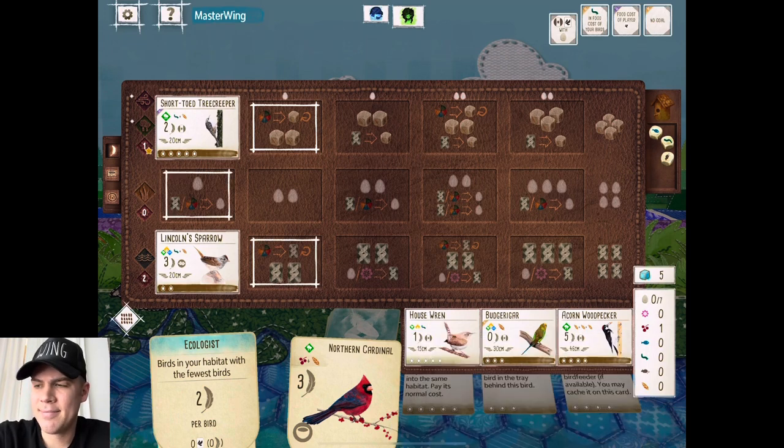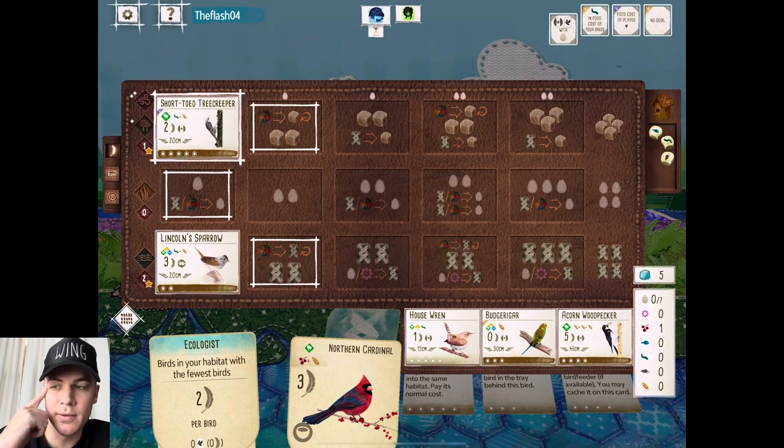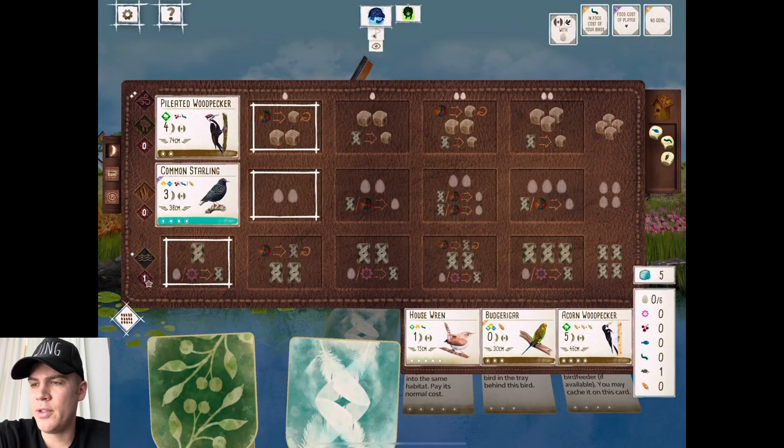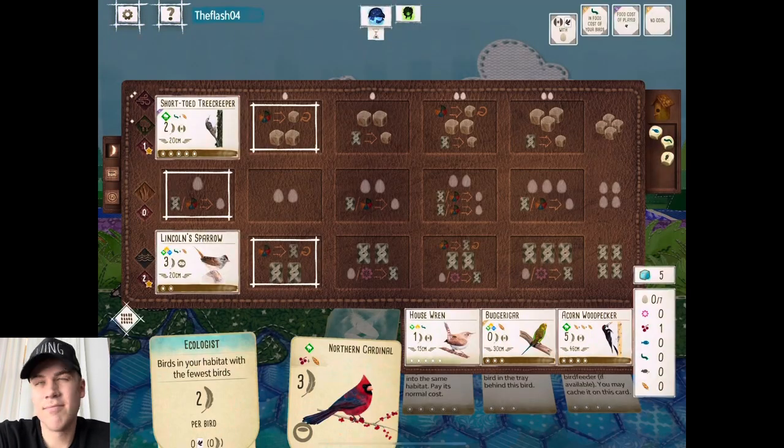These Migratory Birds are very situational. Everybody knows that. They're in the base game — maybe they get more powerful with the expansions. But we do not consistently avoid the Migratory Birds. So we're going to try to make it work along with the Tree Creeper.